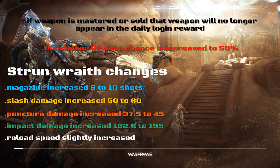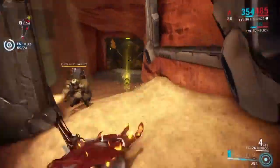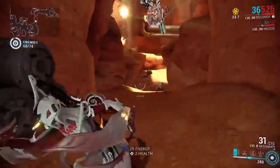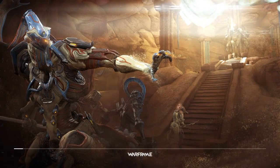The Strun Wraith magazine has been increased from 8 shots to 10. Slash damage increased from 50 to 60, puncture damage increased from 37.5 to 45, and impact damage increased from 162.6 to 195. The reload time has been slightly increased. For the focus change, focus hasn't gone through a drastic overhaul — this is simply a little different in how we get points. Now we get points by finding focus convergence pickups that spawn in levels; when you pick one up, you get a temporary boost for 45 seconds and can earn a lot more points. The focus system also awards points through shared kills and affinity, so it doesn't matter if you or your friend kills the enemy.